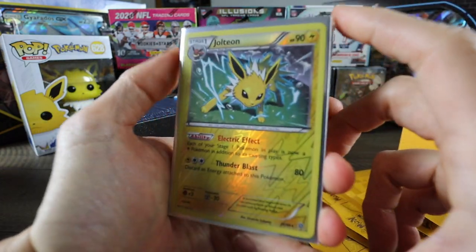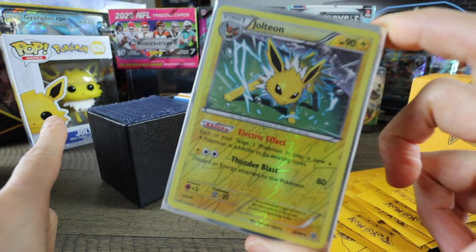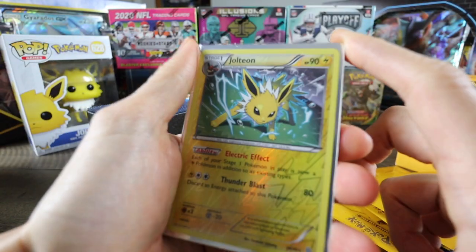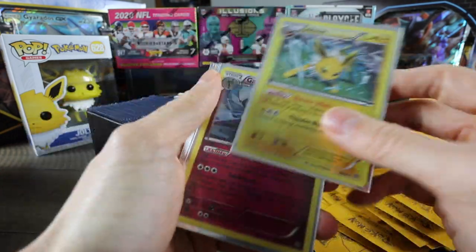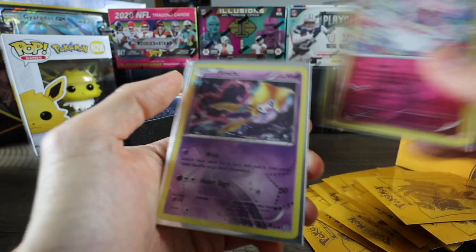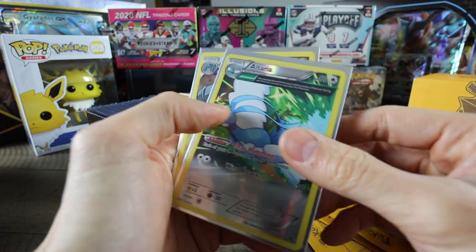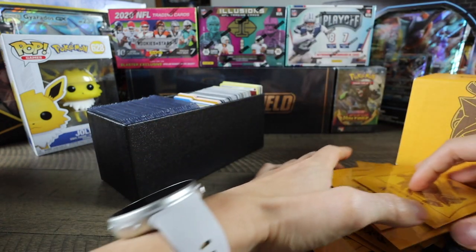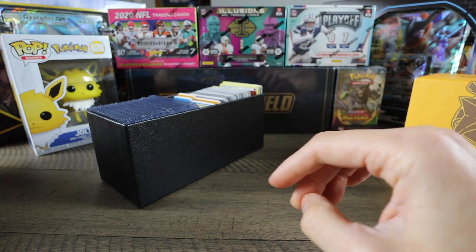Jolteon, Jolteon. If y'all don't know, Jolteon is my favorite Pokemon. I didn't have a favorite Pokemon until I thought about it recently, and I was like, Jolteon's pretty cool - alright, I'll go with that. Gardevoir, Diancie, Jirachi, Swampert, Altaria, and Metagross. So that ends it for the regular holos, and now we are getting to the good stuff - the stuff in top loaders.